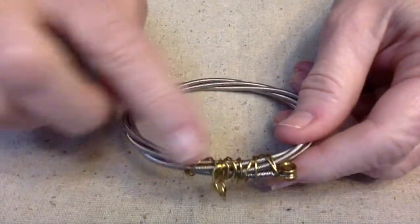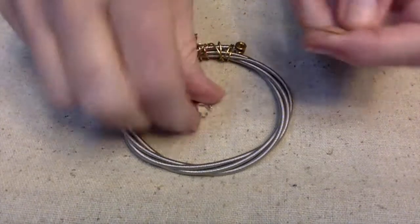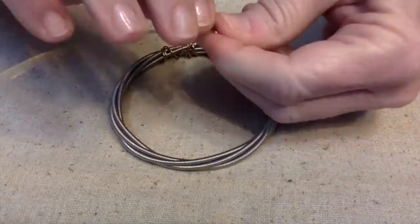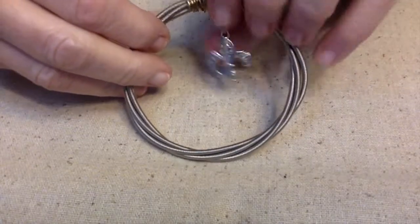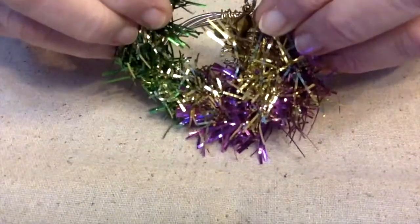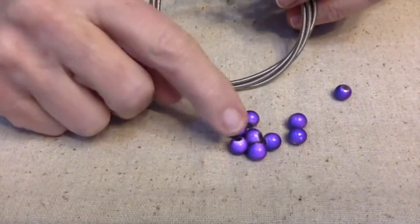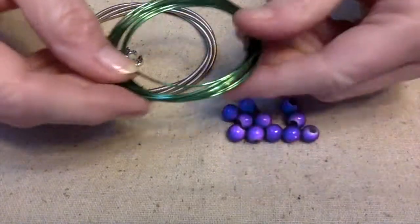I've got all the ends wrapped up, made a bale, and now I'm ready to start putting the garland and beads on. I forgot — I've got to put the fleur-de-lis on, can't forget the fleur-de-lis. I'm just using a separate piece of wire. I have it hung here and it is a little high, but I'm going to be putting the garland down here and it's going to take up a lot of room so it'll be fine. I didn't tuck my ends in too well, but I'll be doing some wire work with these and that'll cover it up. I think I may wire these purple beads with some green wire.